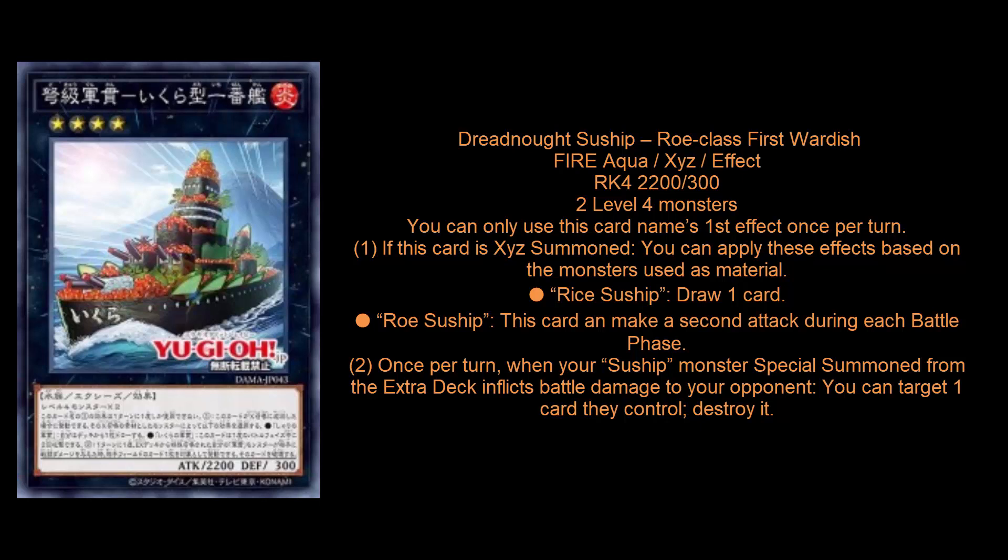The ceiling of this card is actually pretty high. Basically, if you XYZ summon using both materials, you get to draw a card, make two attacks — they don't have to be on monsters — and if you do any battle damage, you get to destroy one of your opponent's cards for free. Maybe in main phase two, you stack a Zeus on top of this, which would be kind of cool.